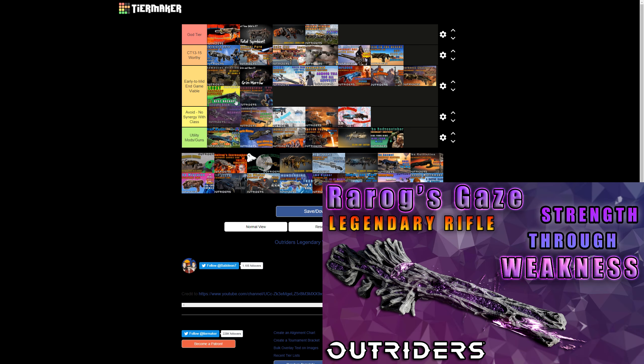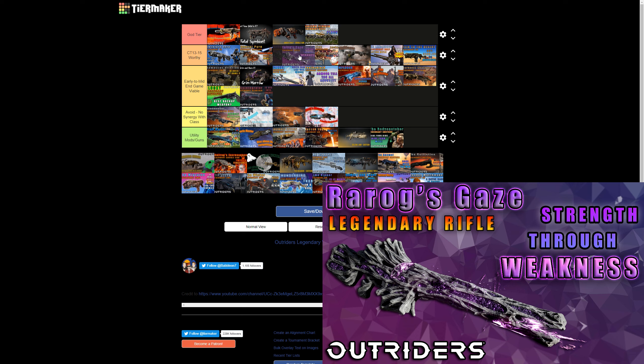The Rarox Gaze is a great gun, definitely CT13 to 15 Worthy. Put Blighted Rounds on this and you'll see huge DPS numbers. It inflicts weakness to enemies which helps survivability, and it's also a blast weapon dealing additional damage. Killing Spree, Dark Sacrifice, or Embalmer's Rage all work brilliantly on this given its high crit multiplier. It's one of the better rifles — possibly the best outside of the Molten Eydola — with a higher magazine capacity.